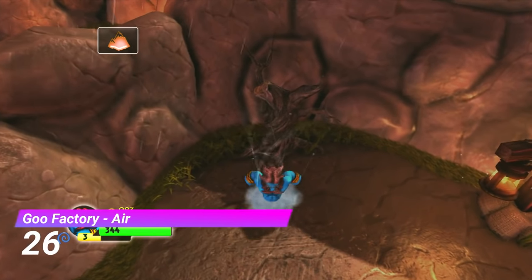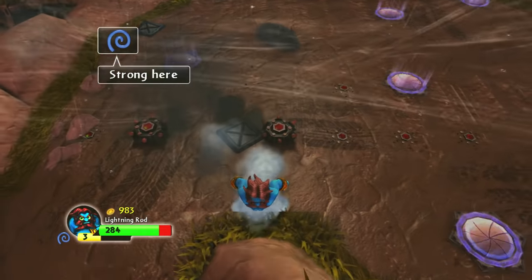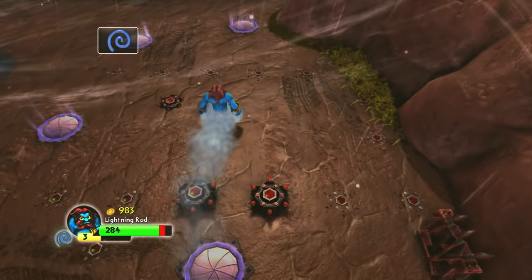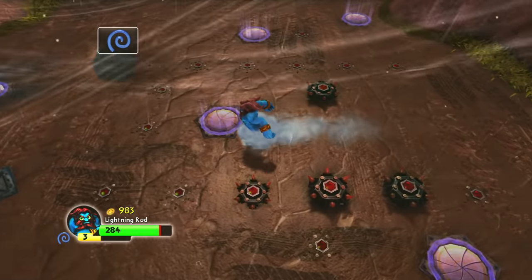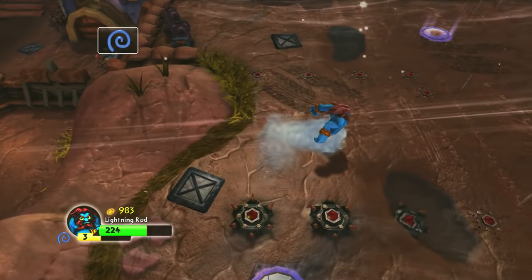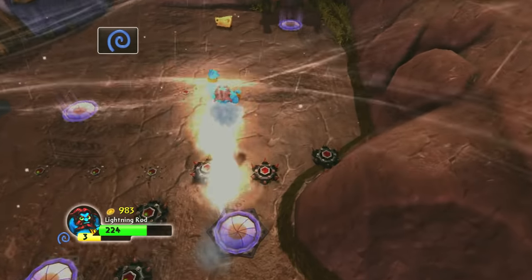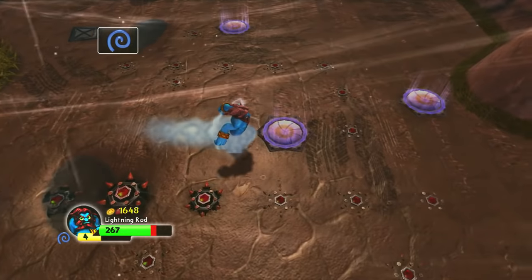Next up we have the Air Gate from Goo Factory. This gate uses wind physics, which forces you to bounce on the bounce pads with the wind changing your direction. This requires pretty precise platforming and you have to plan your jumps with the wind physics in mind. Quite a fresh idea for a gate.